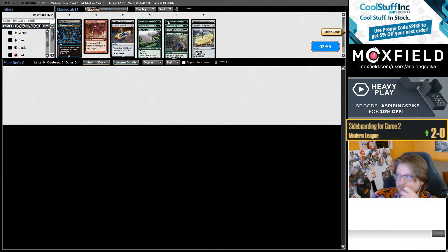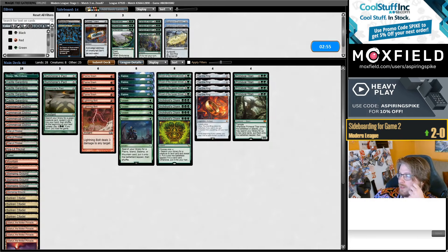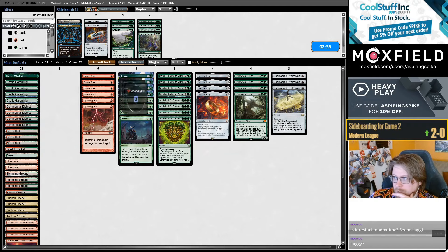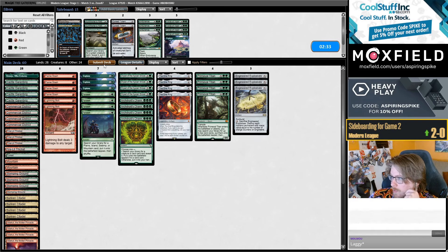We'll play game 2 against Death and Taxes — let's go. Second Bolt in, three Explosives in. Let's probably not play Cursed Totem. I don't think we're gonna play Force of Vigor either. Cut the Summoner's Pacts.